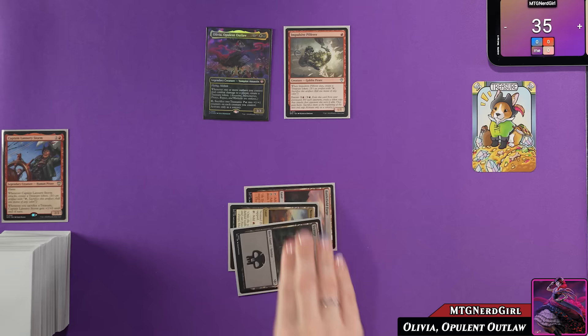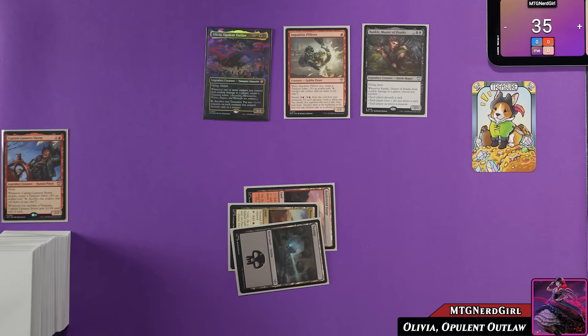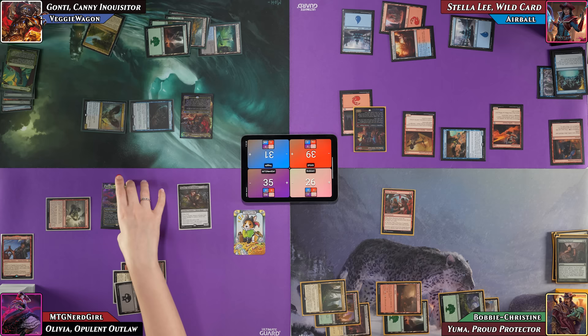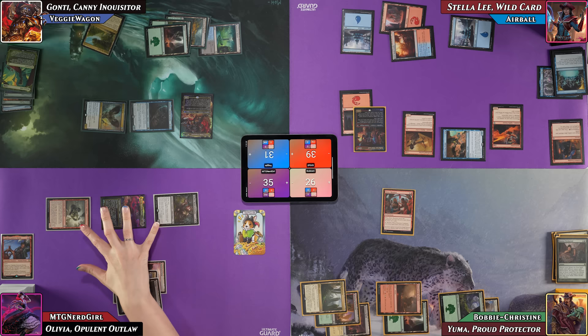Nerd Girl casts Rankle, Master of Pranks for four: a 3/3 with Flying and Haste, a Rogue that when it deals combat damage to a player lets her choose any number of effects — each player discards, each player loses a life and draws, each player sacrifices a creature. She attacks Bobby with Pilferer, Veggie with Olivia for commander damage, and Rankle at Airball to maximize treasure generation.